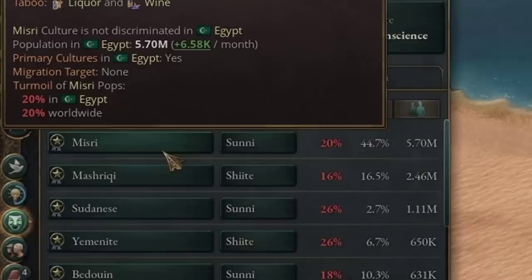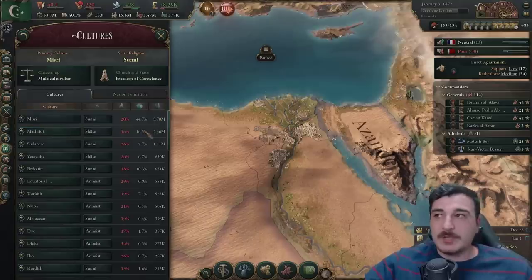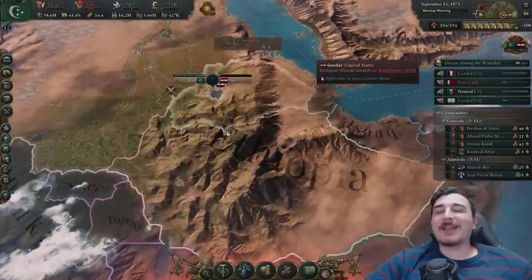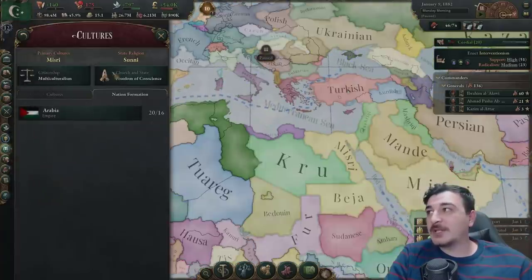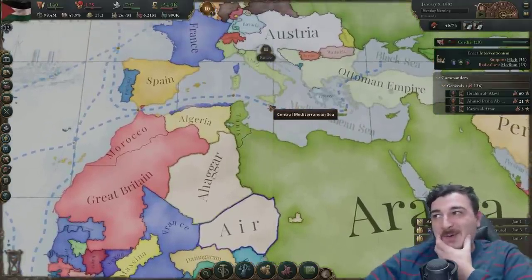Even though we got multiculturalism, our primary culture still gets a lot of people converted to it every month, while other cultures are losing people to ours. Ethiopia didn't fight me when I vassalized them, but they're fighting me when I'm annexing them as an existing vassal — where's the logic? We researched pan-nationalism, which is what we needed to form Arabia. So we go to cultures, Arabia — and form Arabia! The greatest Arabia in all of the Arab land — because there's only one now.